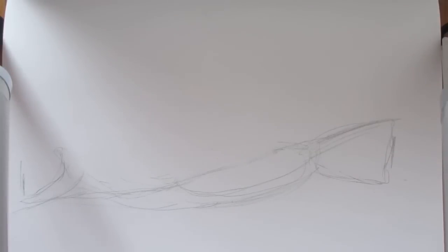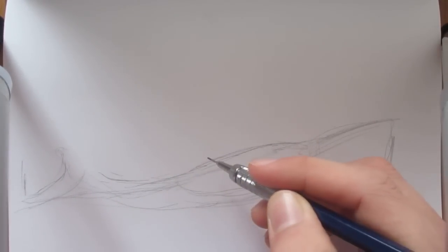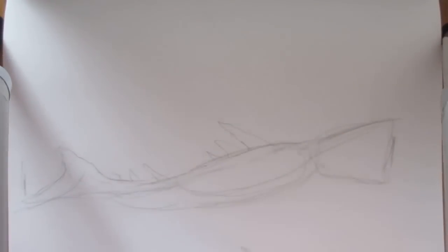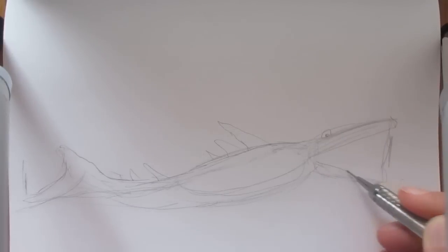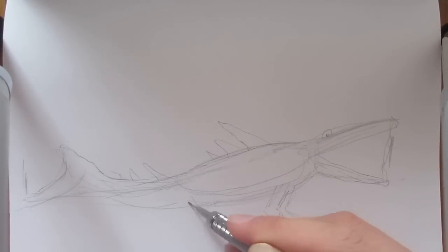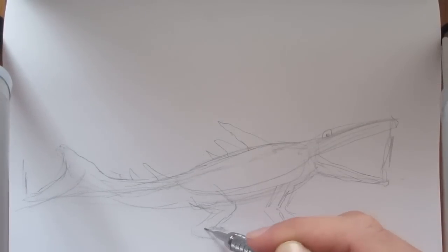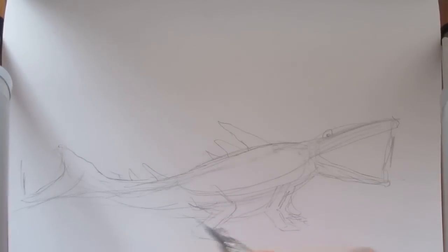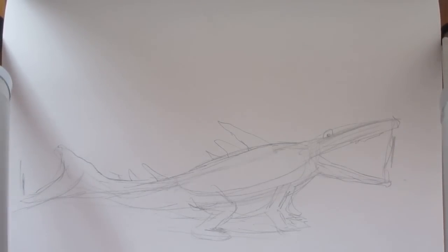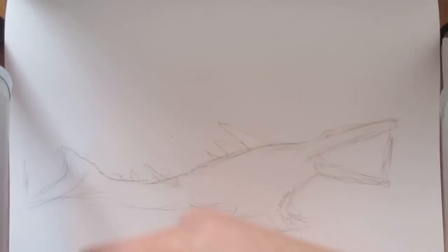This is a new sketchbook, by the way. I got it for Christmas, and I finished my old one right before 2016 finished. So we're just going to finish up this outline here. Spikes. Eye is going to be right about there. Got his short little limbs. Short back limbs — this creature is more meant to swim than to walk on land, obviously. That's pretty good for our outline. Now we can begin refining it. I can promise you the finished image will not look like this. This is just a quick outline so we can fit everything on the paper.